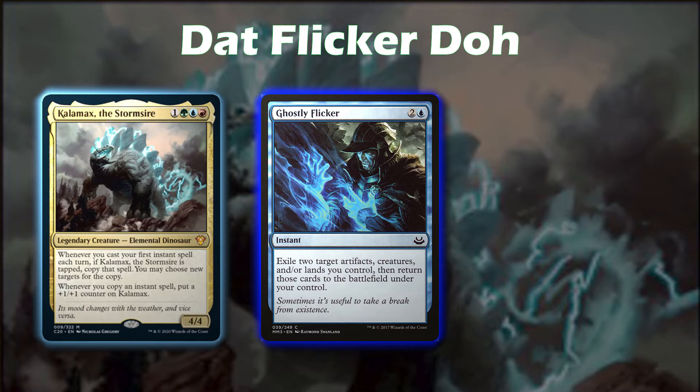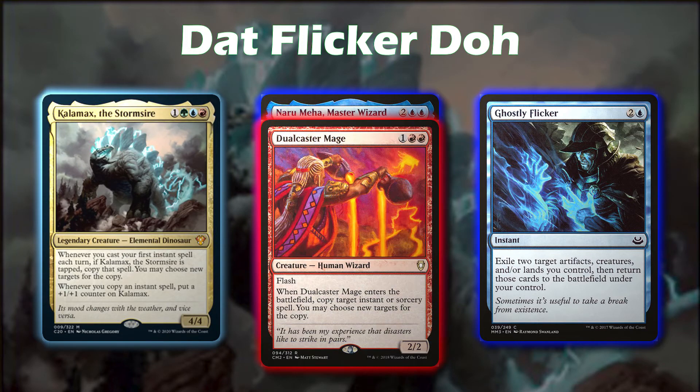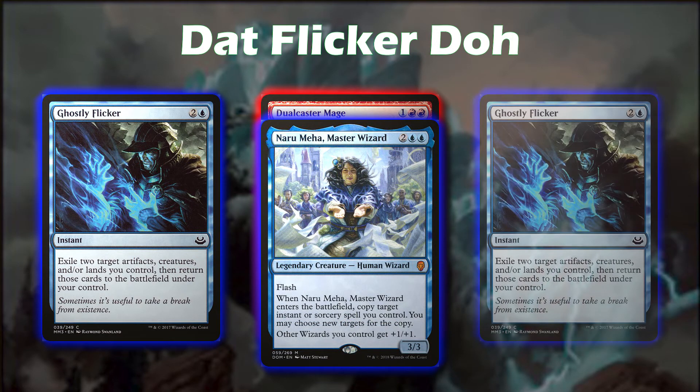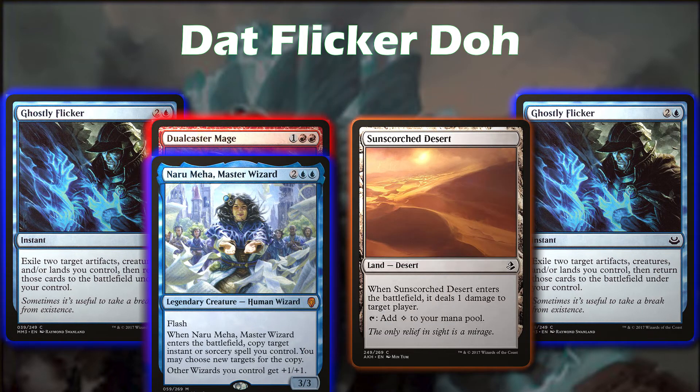Ghostly Flicker pairs very nicely with Nairumeha Master Wizard — whenever she enters the battlefield, copy target instant or sorcery spell you control, you may choose new targets — and Dualcaster Mage — flash, whenever Dualcaster Mage enters the battlefield, copy target instant or sorcery spell, you may choose new targets. You cast the original Ghostly Flicker, then flash in Dualcaster Mage or Nairumeha behind it and target the original Ghostly Flicker, which puts another Ghostly Flicker on the stack that sees Dualcaster Mage or Nairumeha again. You target one of them as well as a land, creature, or artifact. The easiest target in this deck is Sun Scorched Desert — whenever it enters the battlefield, it deals one damage to target player. We can repeat this loop an infinite number of times, pinging the entire table to death.